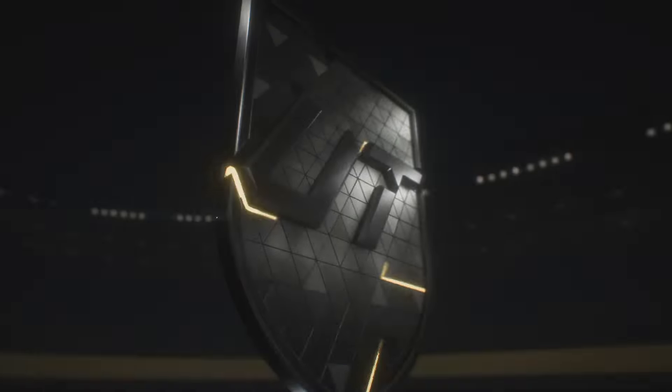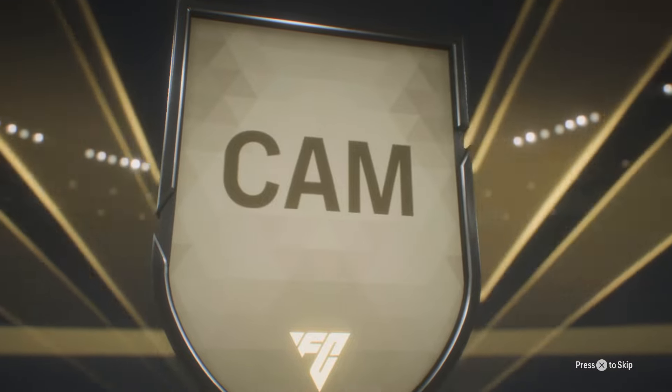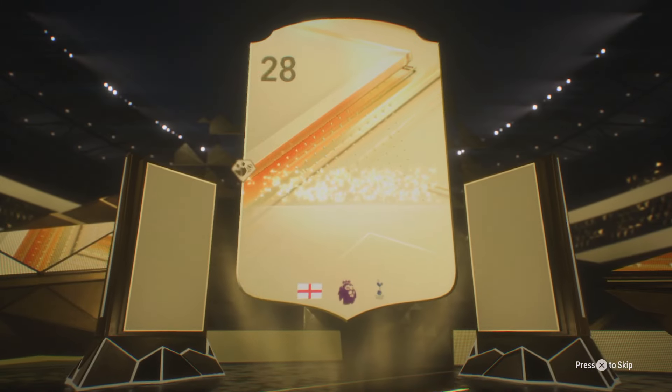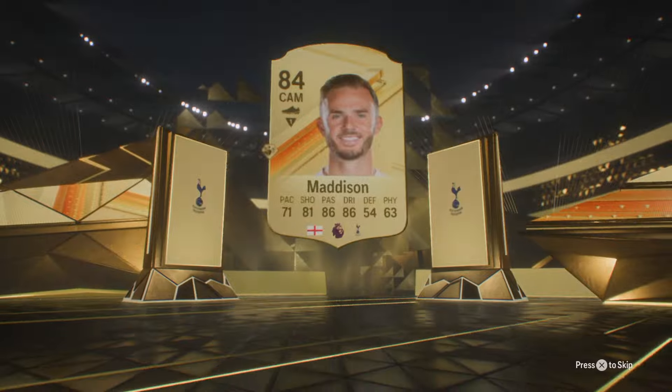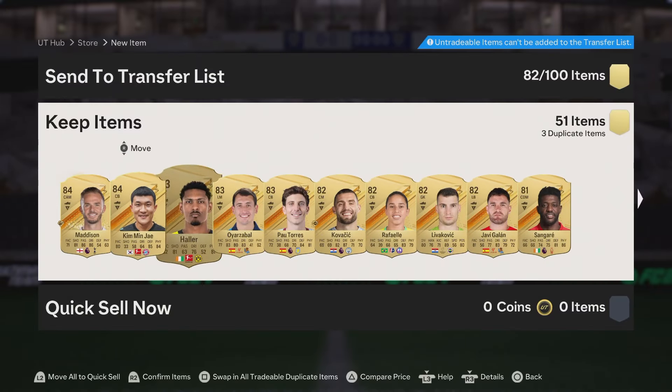These are about 23,000 to 24,000 coins at the moment. They seem to have risen a little bit in the last few days. But at the end of the day, these are still going to be worth it regardless. You get the 51 players, you can rinse them back through the player picks and then do the team of the week player pick. The menu grind is absolutely on top at the moment.